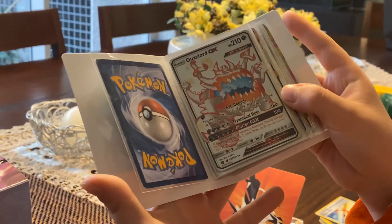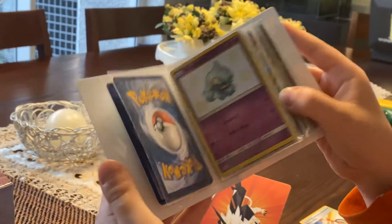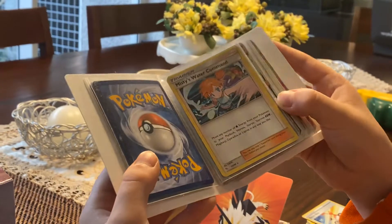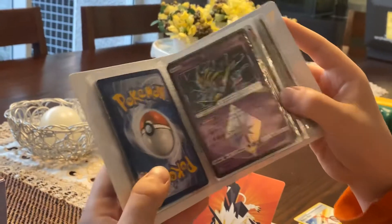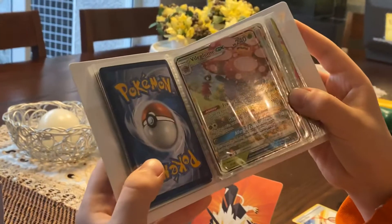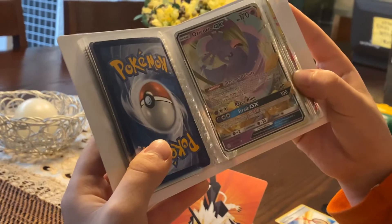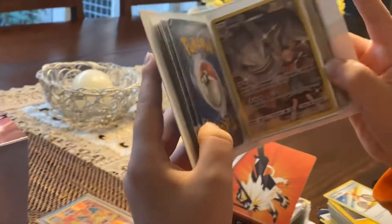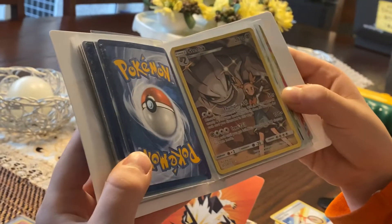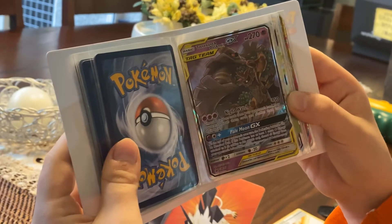Guzzlord GX times three, Shiny Guzzlord GX, Shuppet Shiny, Shiny Shuppet, Raichu GX, Mystic Water Command holo. Giratina Prism, Darkrai Prism, Vileplume times three, Vileplume GX, Vileplume, Oricorio GX. Steelix, Steelix — I think this is a secret rare Steelix secret rare card. Trevenant times three, and Dusknoir GX.